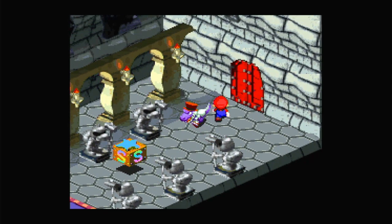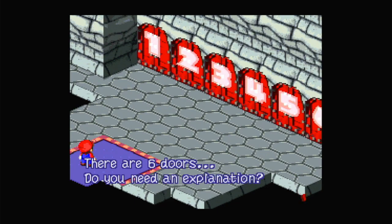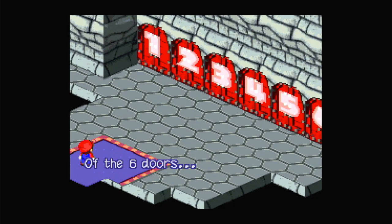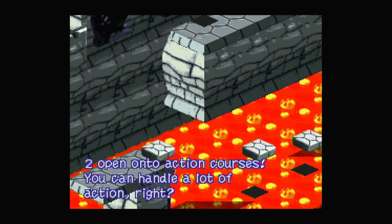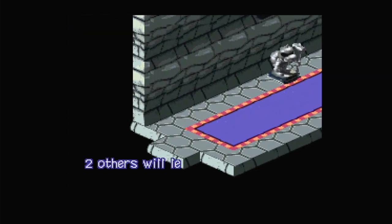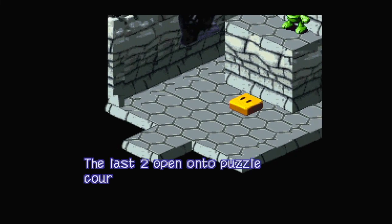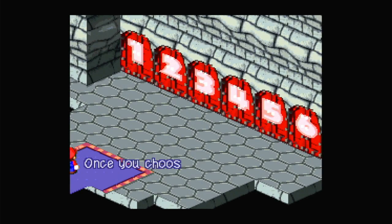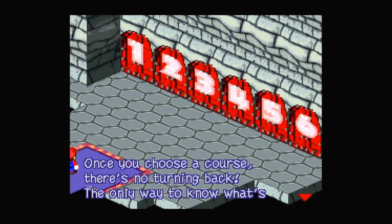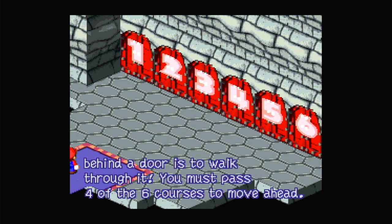Now it's time for probably my least favourite thing in the game, other than possibly trying to time things. There are six doors. Of the six doors, two open onto action courses, two others will lead you to battle courses, and the last two open onto puzzle courses. Once you choose a course, there's no turning back. The only way to know what's behind a door is to walk through it. You must pass four of the six courses to move ahead.